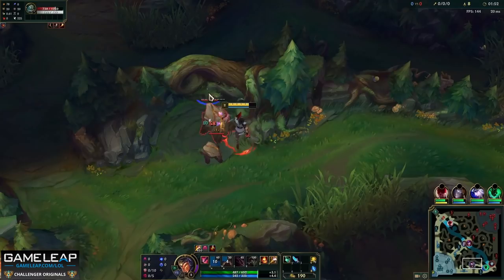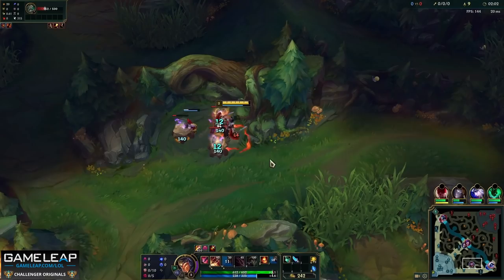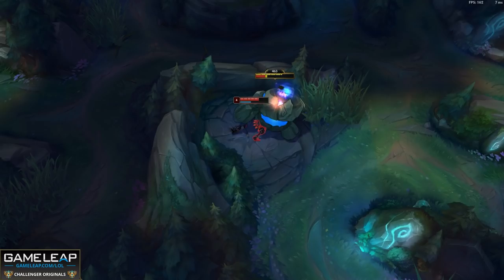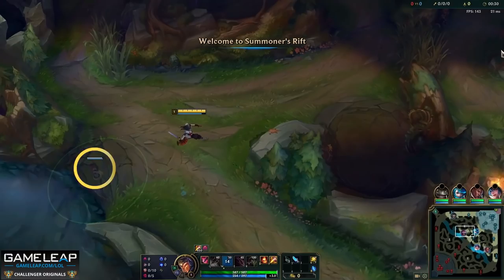For the rest of the clear, you have a few options. You can go to Krugs — Q over the wall, backstab the big Krug, smite, put boxes down whenever they come off cooldown. After Krugs you'll be level three, so you can gank bot lane if it's in a good position, or Q back up towards wolves and full clear towards the top side of the map. When clearing camps, I cannot stress enough how important it is to backstab and use your passive. If you don't, you'll take too much damage and clear too slowly. Run around the camps, backstab as much as you can.